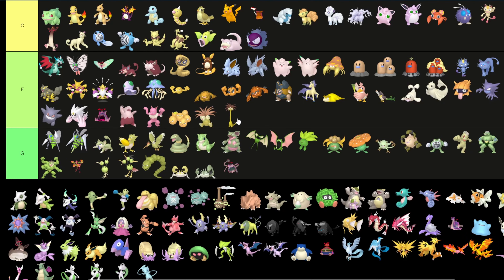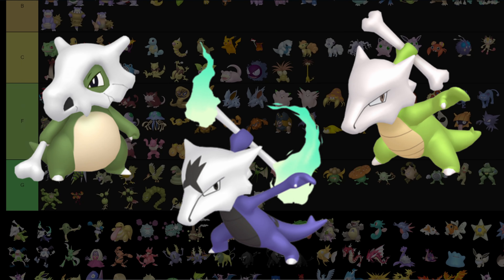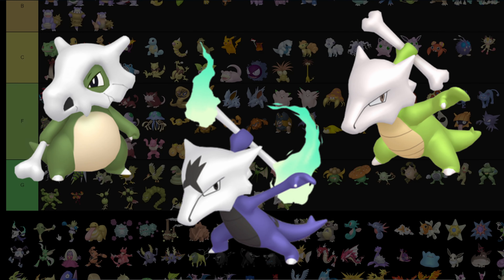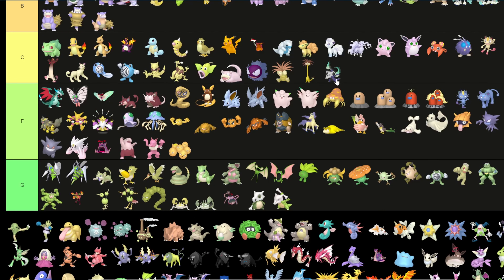Exeggutor and Exeggcute: F tier at first — I don't like them, they are ugly. Actually I'll put them in C — Exeggcute stays in F but Exeggutor can go into C because I do like the brown leaves. Cubone goes in green and Marowak also goes into green. Alolan Marowak goes into F because I do like the black of the regular one but it looks better.